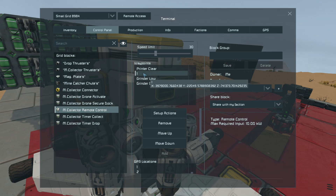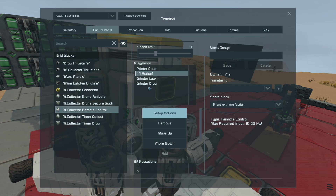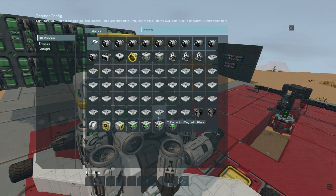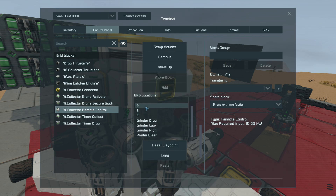When it gets to GPS one I want it to trigger the collect timer, and I'll explain what those do when we get there. When it gets to grinder drop I want it to trigger the drop timer. Really easy, really simple — and I'm going to repeat this for the rest of the three GPS points that my version 2 minefield drone uses.